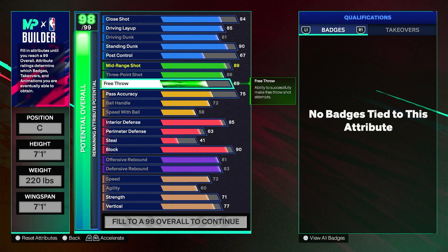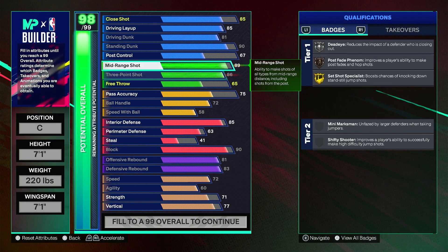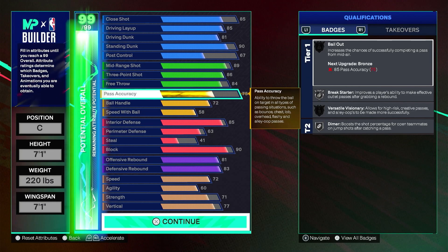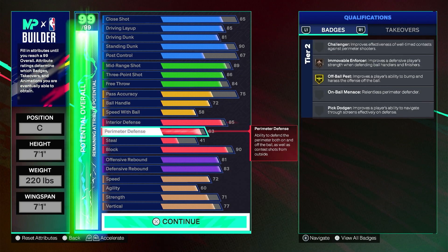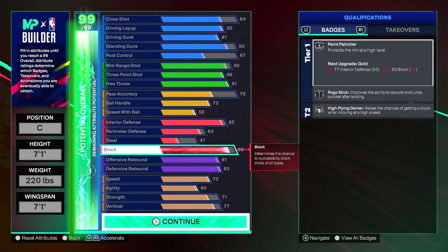If you don't care about free throws that much, take it down to about 67 and you could increase your post control or whatever you want. Pass accuracy is 75 — you can put it to 70 if you want. Ball handling is 72 for a 7'1" center, which is insane. Speed is decent — this build is fast for a center build, it gets moving. Interior defense is 85, perimeter defense is 63, steal is 41 — you're a center, you don't need a high steal. Block is 90, which is great even with the shorter wingspan.